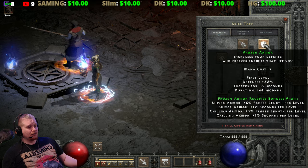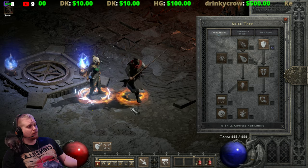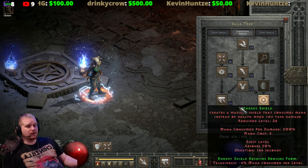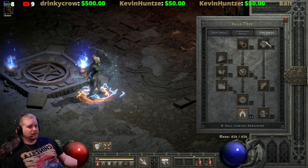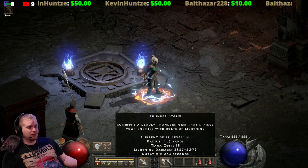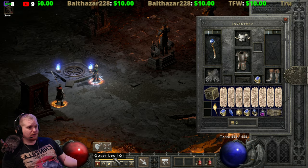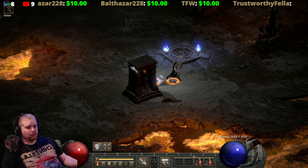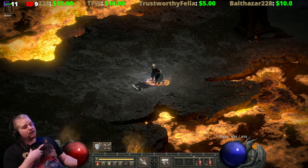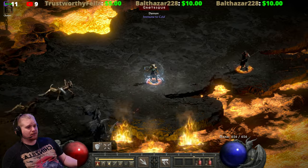You would add it into your repertoire — so if you had Frozen Armor you'd recast that, if you were using Energy Shield you'd cast that — it would basically just be part of your pre-buff routine. Thunderstorm does have a radius, and as you level it up the radius actually does increase. It will hit anything within that radius when enemies come close to you.